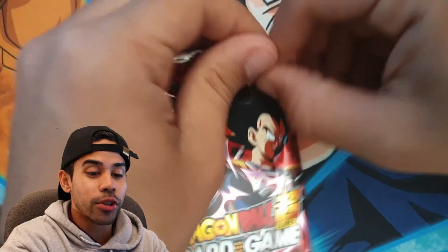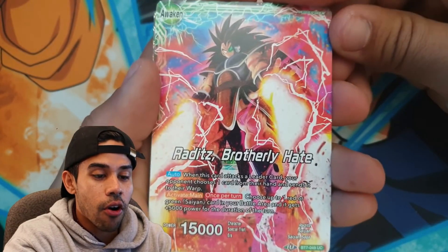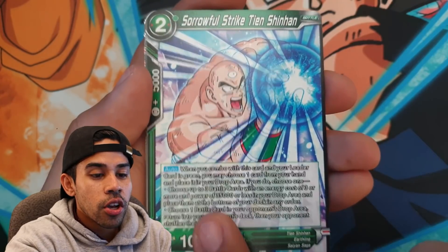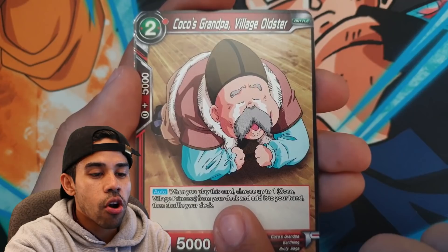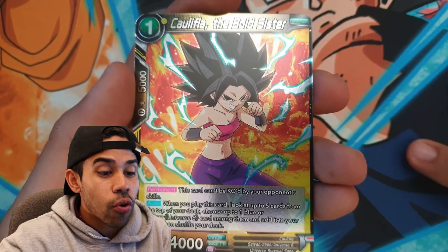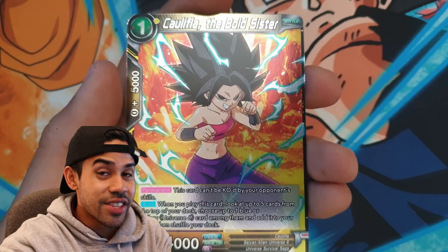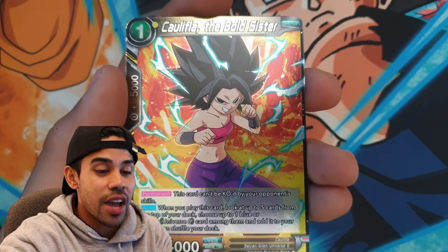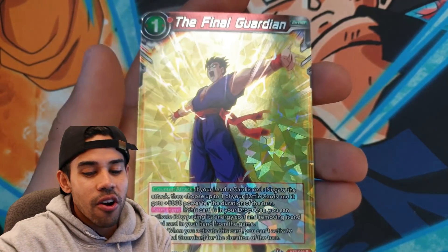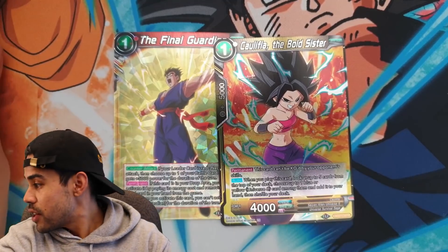Let's see if we can pull a secret rare because I was told Target packs are like the best. We got Brotherly Hate, Raditz Storm, Legend the Village Monster, Tien Shinhan, Double Sundae, Coco's Grandpa, Super Saiyan Trunks, Father Figure Piccolo, Kaba, Trunks Fighting the Darkness — and oh, this is a good one! Kefla Bold Sister parallel foil is definitely one I'm pretty hyped on pulling. And Final Guardian — that one was not that great, but Kefla was really good.